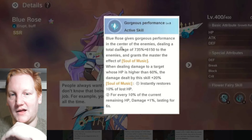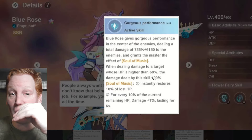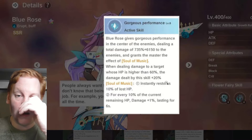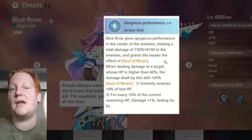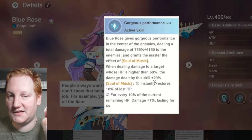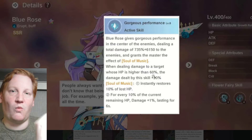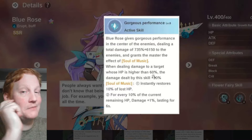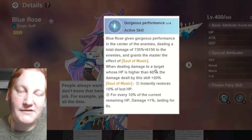Blue Rose's active, Gorgeous Performance: centers on enemies dealing damage and grants Soul of Music. When dealing damage to a target whose HP is above 60%, damage dealt by this skill is increased by 20%. That's important because if you have water and holy set up, you can blast them under 60% with Blue Rose, then swap to holy and get the holy proc and slaughter proc, probably killing someone outright.